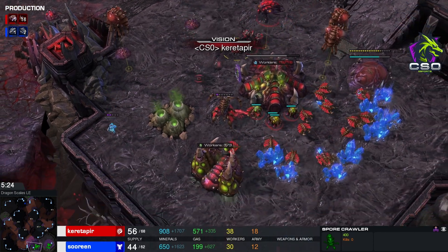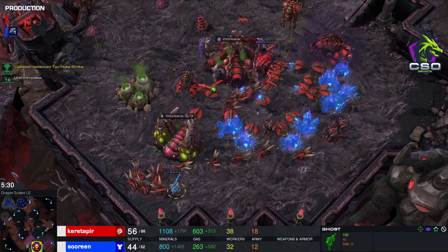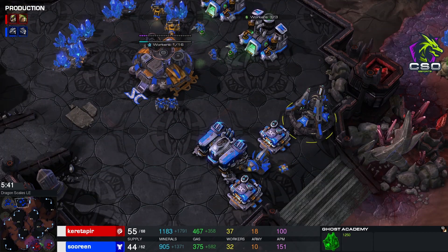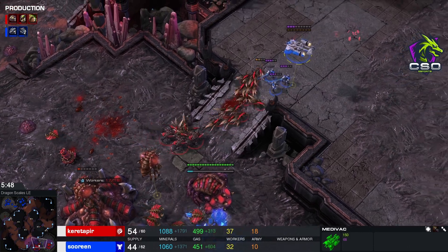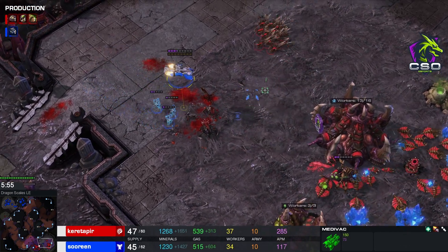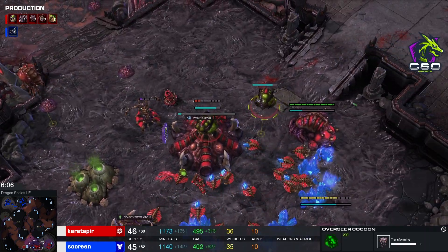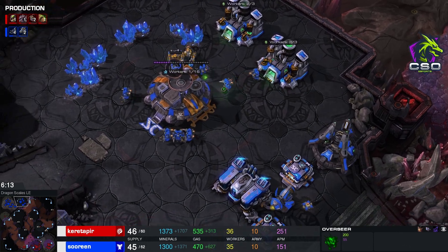It's out of vision — oh no, it's going to be a Nuke. The Hatchery is being nuked, but the Lings are going to find it. Beautifully done there by Kuretapir, just going for that Lair just in time. Banelings Nest is coming up, so I guess you want to snipe the Ghosts. The Ghost sniped the Overseer — Kuretapir needs a new Overseer really fast. Beautiful snipes on those Roaches, and now the Lings are being taken down super fast. Kuretapir needs to morph multiple Overseers — morphs two. And we finally have the third base coming down on the Zerg side.